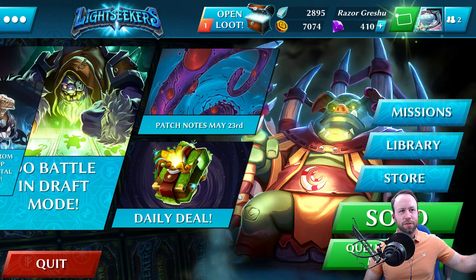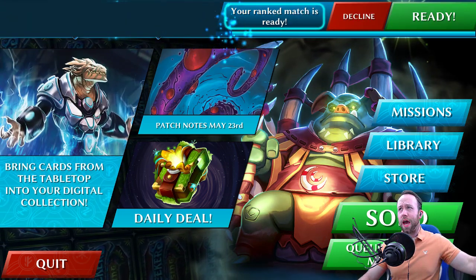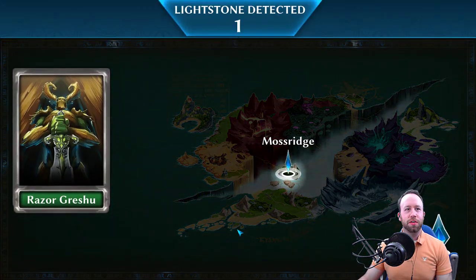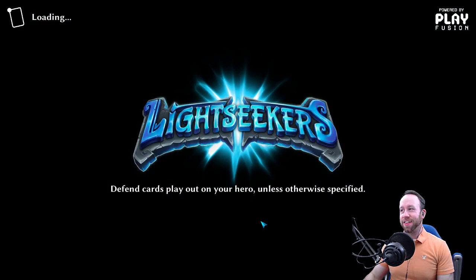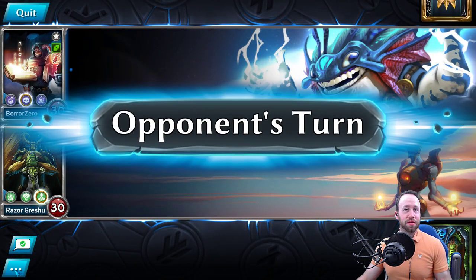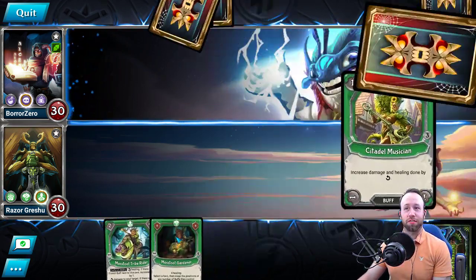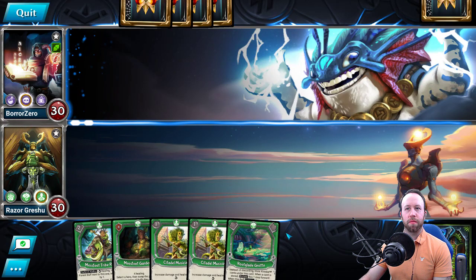Guys, how are we all doing? It's only an hour into the stream. Natural Creebles — they're all natural, we're doing it. Barrow Zero again. Well, I mean, we know his deck. His deck could be bad for us — could very well be bad for us.